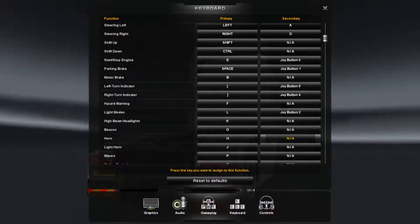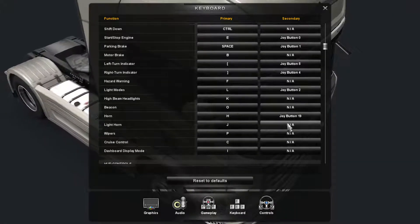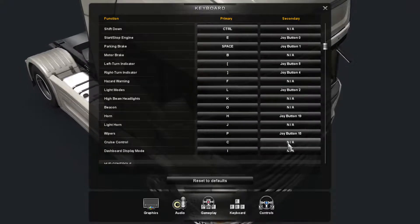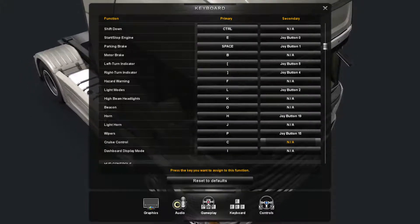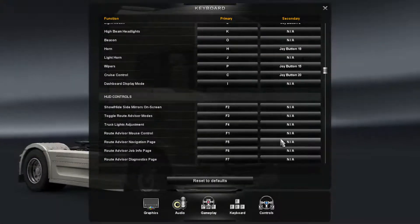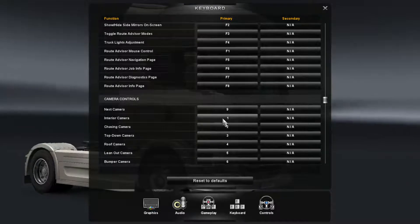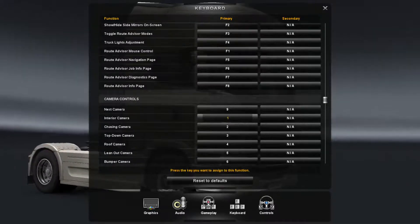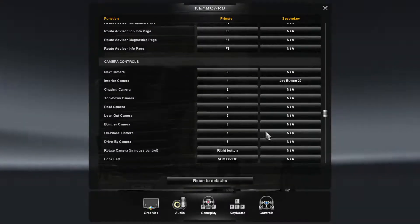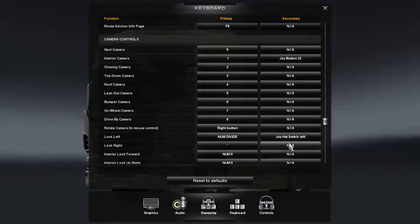For horn I'll use the second button on the right-hand side of the steering wheel. Light horn — don't need that. Wipers I'll use the top button on the gear shifter, which is basically triangle if you're playing PS3. Cruise control I'll use the second button on the left-hand side of the steering wheel. For the interior camera I'll use the third button on the left-hand side of the steering wheel.